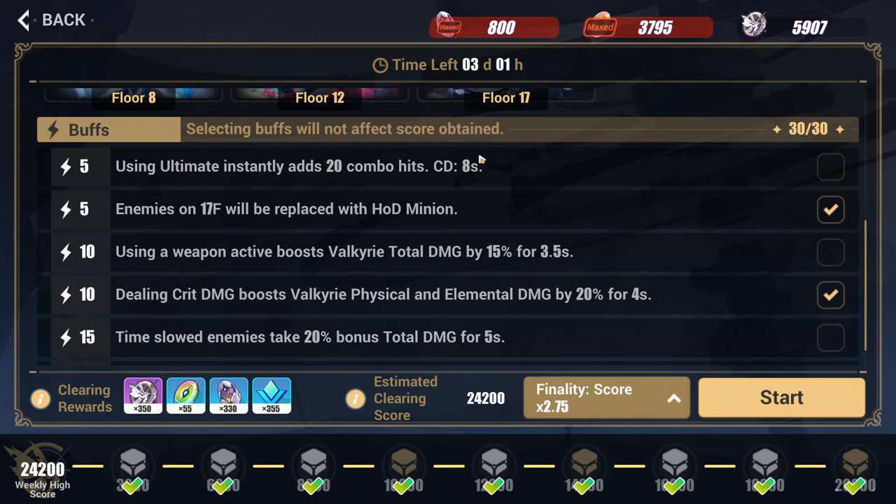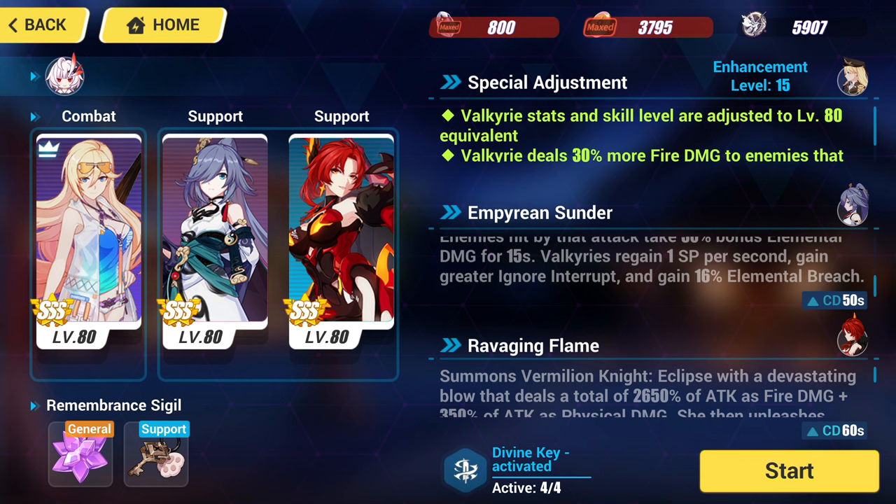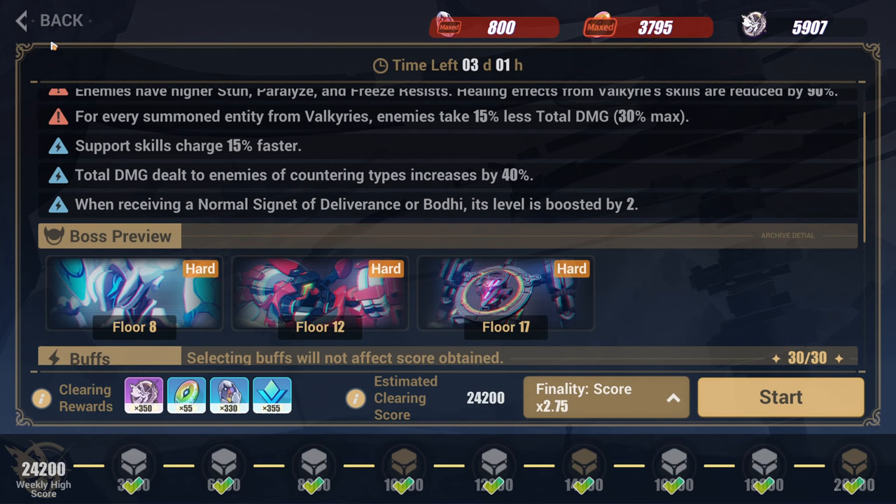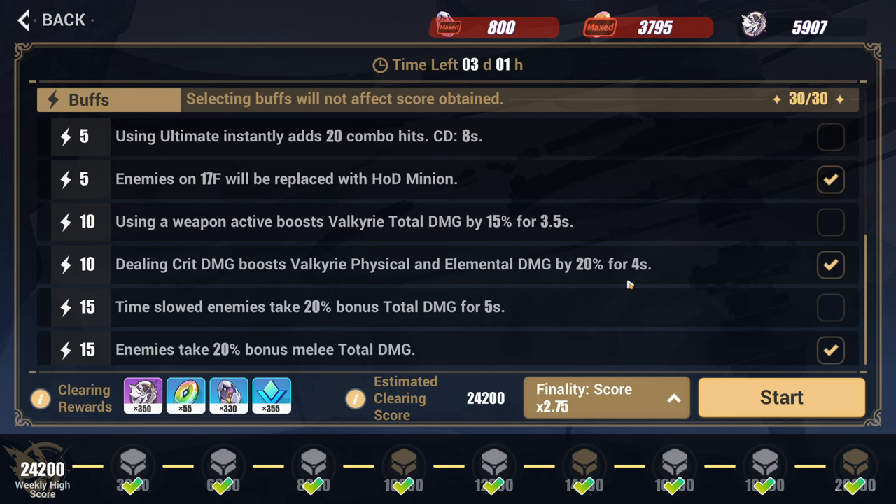Anyway, I was playing VG on the previous update, but little known fact, she actually got buffed this update. You can see here at the top right, Special Adjustments — she got this buff: Valkyrie deals 30% more fire damage to enemies that are ignited. That is pretty good. Her Signature Signets also got buffed a small amount, which is enough for us to clear with Finality, which is great.